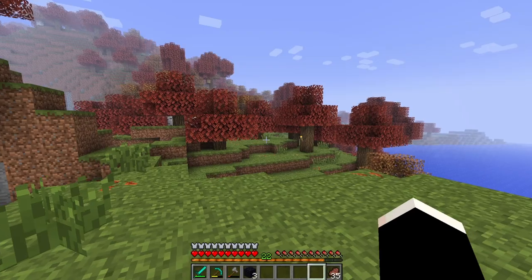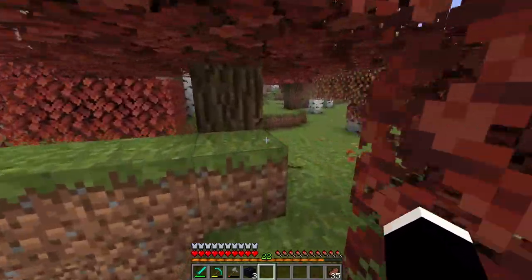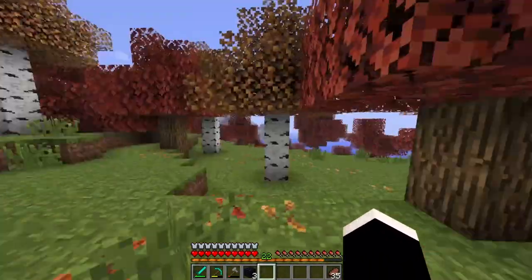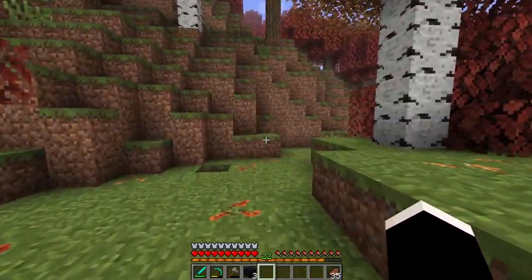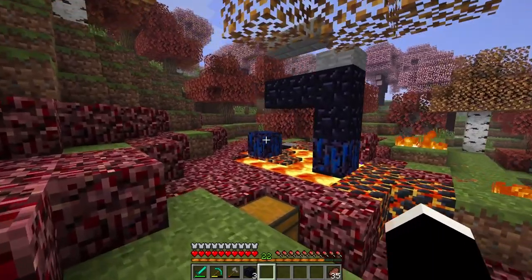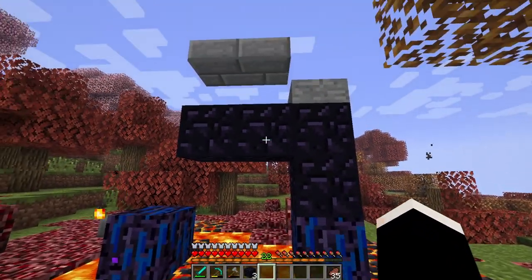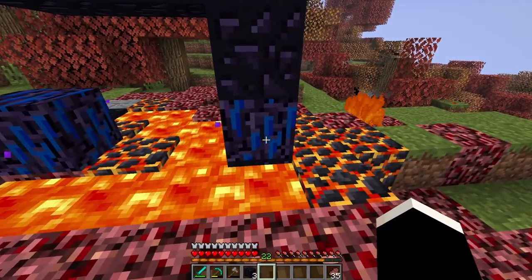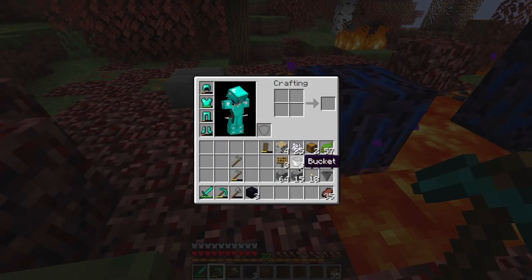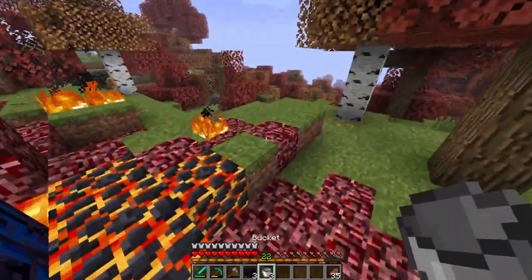Let's start heading over this way. I don't think I'm gonna have enough obsidian to fill in the portal, but we can see here — we just head this way. Now I know the crying obsidian doesn't look right. We want to get rid of this lava. What I should do is grab some water and turn it to obsidian.